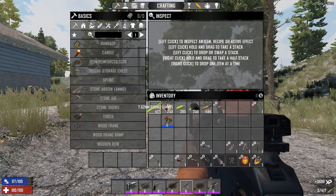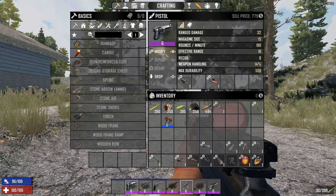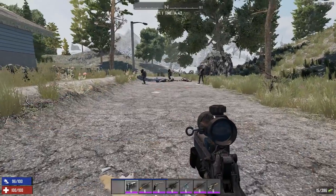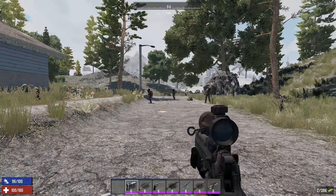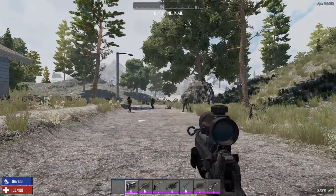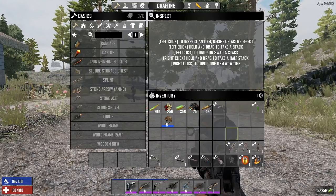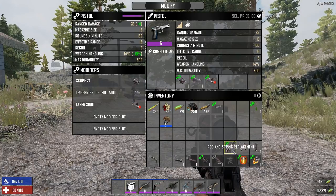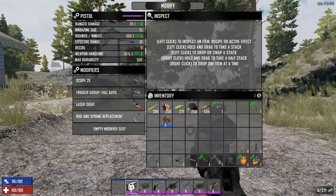The full auto trigger group mod on a pistol gives you a full-auto pistol, but since the pistol's fire rate is already low, it doesn't seem dramatically different from tap firing. What makes it more interesting is combining it with the rod and spring replacement, which increases the rate of fire — though it does increase recoil as well. Let's add the rod and spring to the pistol.